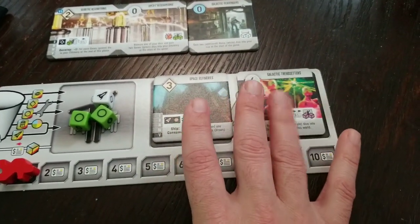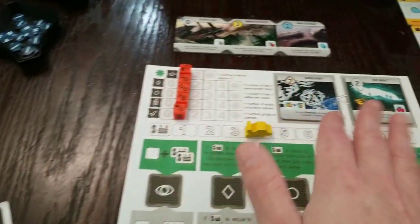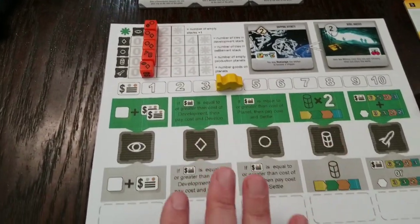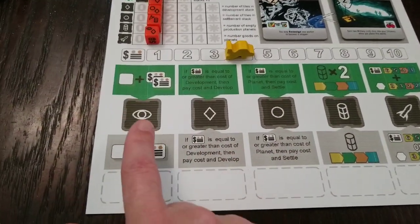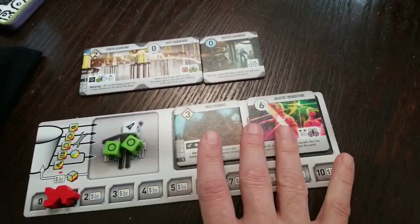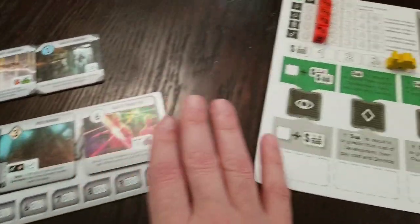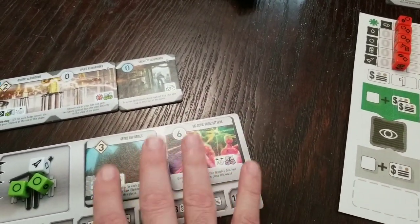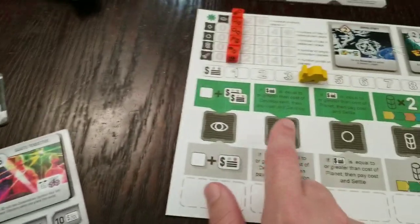Then you draw two tiles and you've got to pick one to be a world and one to be a development — the AI works similarly, though for the AI it's very simplified. Action-wise: Explore allows me to draw more tiles out of here to have the potential to build more planets or developments. That's how I replenish my construction stack where I can add dice and finally get them out in my galaxy.